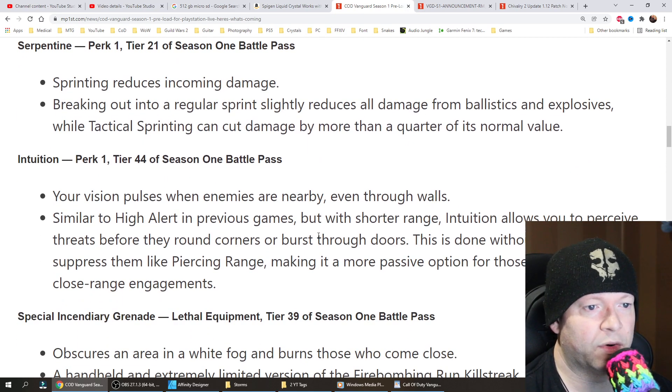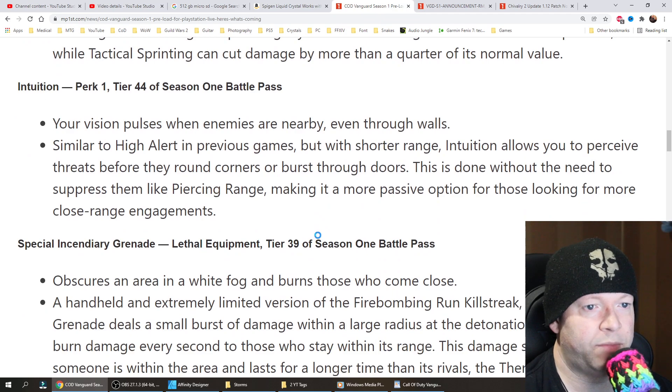Intuition is Perk 1, unlocked at Tier 44 of the Season 1 Battle Pass. Your vision pulses when enemies are nearby, even through walls. Similar to High Alert in previous games but with shorter range, Intuition allows you to perceive threats before they round corners or burst through doors. This is done without the need to suppress them, like piercing range, making it a more passive option for those looking for more close-range engagements.